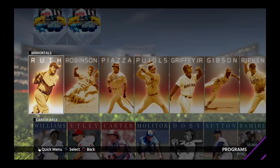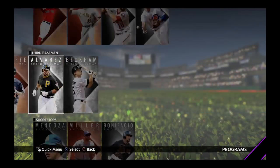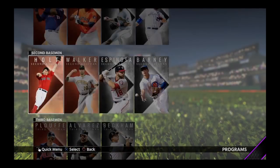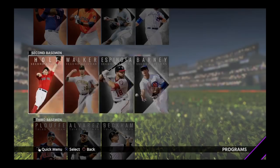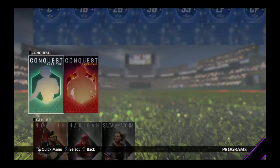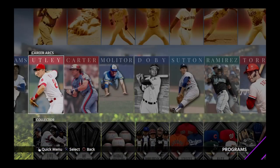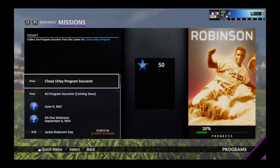For the Immortals, you have to do these sets down here first. The players don't require all of them. Some players, like Chase Utley for example, make it so you have to do the Holt and the Espinosa sets. You've got to get those sets done, then get the Chase Utley set done. That Chase Utley set feeds into the Jackie Robinson set — we're going to need that Chase Utley program souvenir.